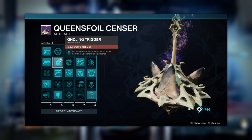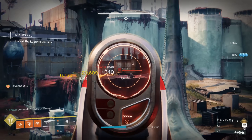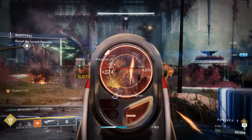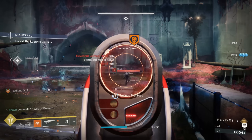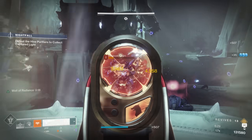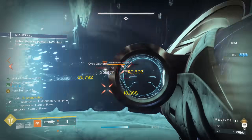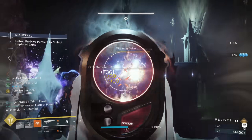We also have some incredibly powerful Solar Artifact mods this season that synergize better with this build than anything else. First up, Kindling Trigger inflicts 30 Scorch stacks to unscorched enemy targets. Combined with the Perfect Fifth, we've already achieved 90 of the 100 Scorch stacks needed to ignite. Throw in Ember of Ashes, which provides an additional 15 Scorch stacks, and a Perfect Fifth explosive will now cause an ignition. And since Scorch lingers on tankier enemies like bosses and champions, each time we proc this perk it'll cause ignitions that chain over and over again.